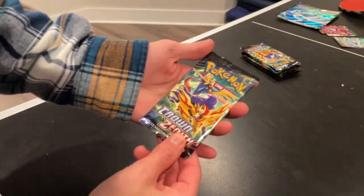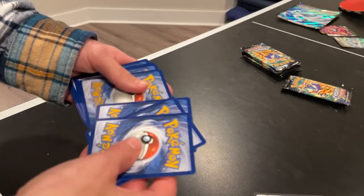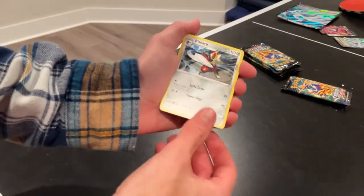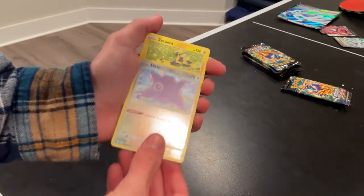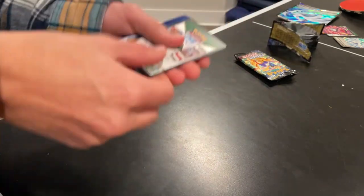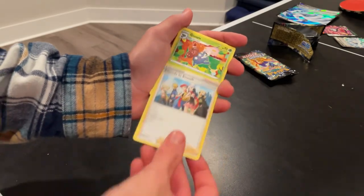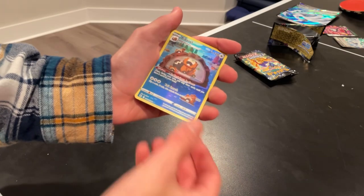Back to pack number one for Jam Pro — the card next to it is number four. I'm going to separate the code. Oh, we got a reverse Ditto! First pack buzzer. Ditto is too cool — I do not currently own a Ditto card. In the TCG you just switch it. I've played it on TCG Live.